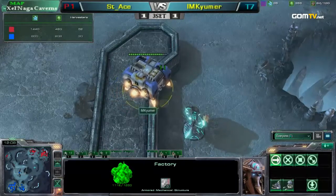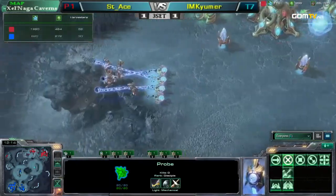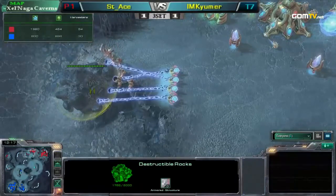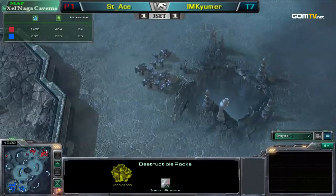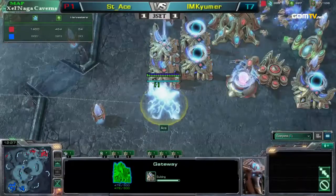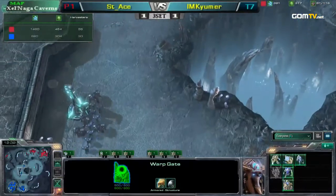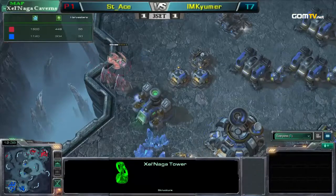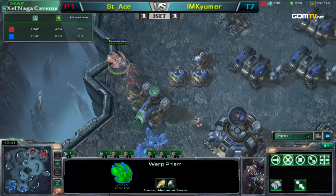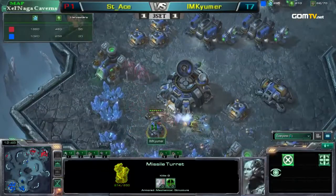Now he's going to go up to Zealots with legs — it's a logical transition into the next phase. I know I oftentimes harp on people for not using their advantage right. But when you get this much of an advantage, instead of expanding, what you do is you make enough units so that you cannot die no matter what. Because right now Kumer is going to feel like he has to all-in at this point to win. You can see he's already edging out. He can kill the turret and then warp in DTs. You can fit that many Stalkers in the warp prism — that's actually quite amazing.